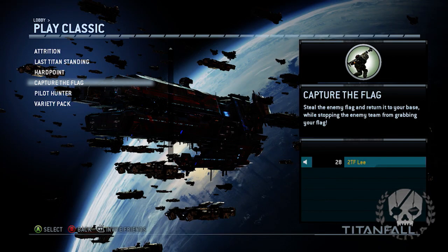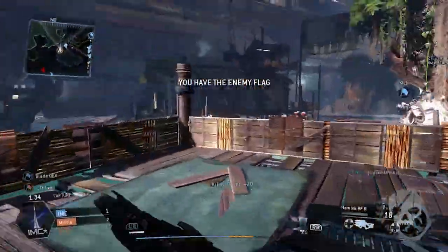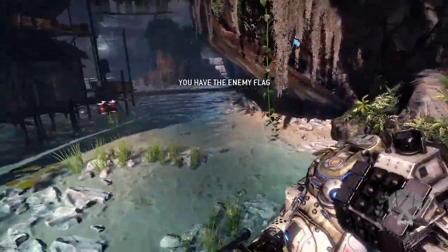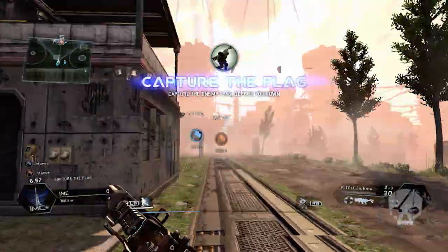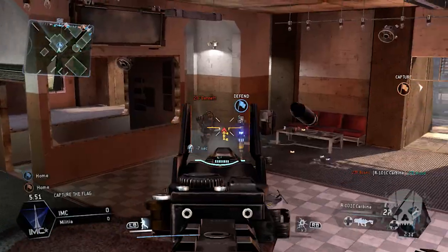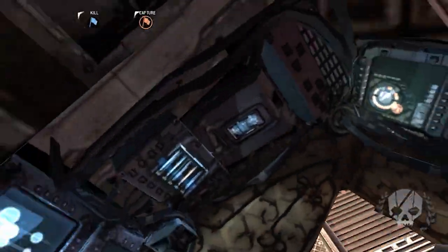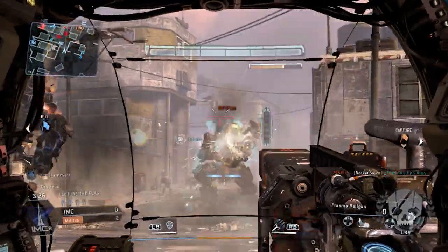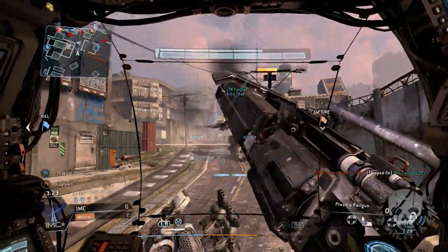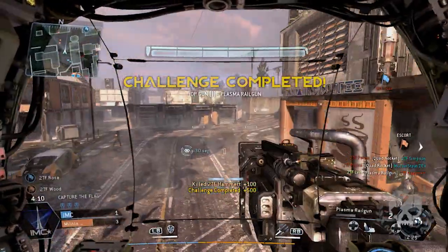Another mode is Capture the Flag. It's pretty basic CTF — there's no interesting secondary elements to it — but the fact that you can be in your titan with the flag makes a big difference. If you don't have a titan yet, you can jump on your buddy's titan and have them drag you to the other side. Especially if you have the Strider titan, which has the dash core ability — when it's charged up, you can do infinite dashes for a little bit. Or you can drop a titan as you're running into the building with the flag, so when you're on your way out, it's hitting the ground, your shield's up, and you can jump in and get going.